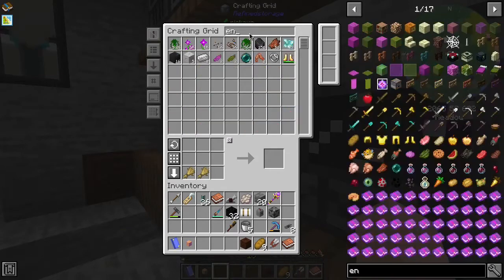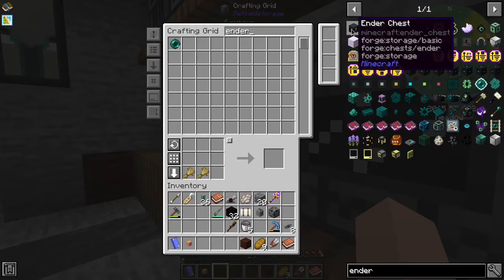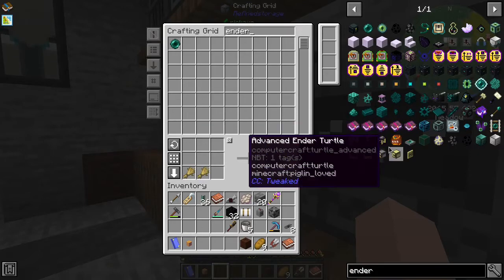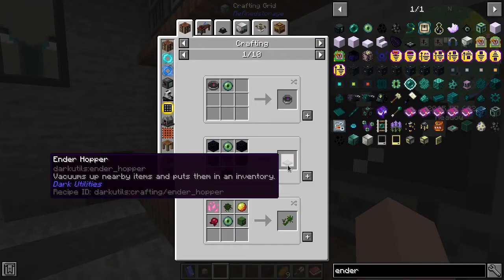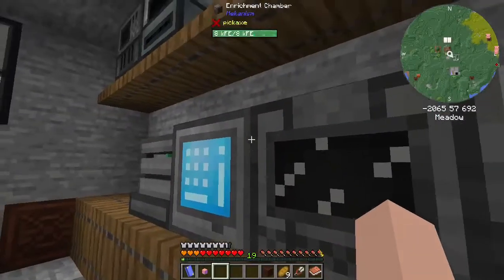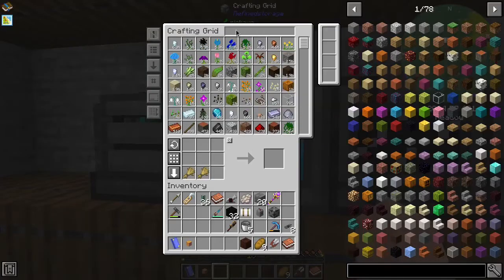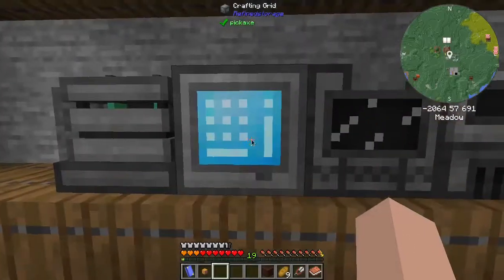I needed ender pearls for something. What did I need ender pearls for? I think it was for an eye of ender. What did I need an eye of ender for? I wanted to make an ender hopper. That's not super important right now - it'll probably be for mob farm type stuff, but definitely want to get going in that. Anyway, so we wanted to go into Industrial Foregoing - it was a pity machine frame.